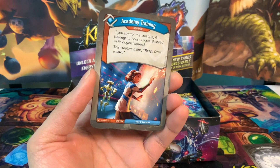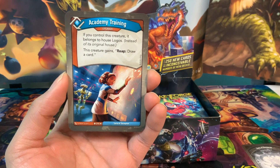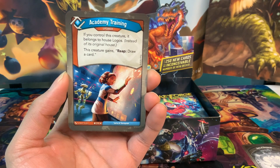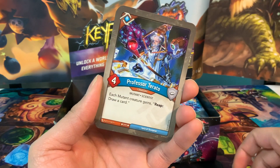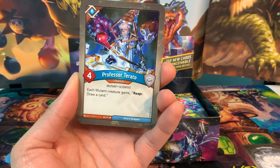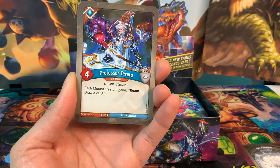On to Logos. We have the upgrade Academy Training: if you control this creature it belongs to House Logos instead of its original house, and this creature gains reap, draw a card — really good with strong reap effects. We have Professor Tarato, a four-power creature: each mutant creature gains reap, draw a card. That's a really cool combo with the Dark Amber Vault. Hopefully there are a lot of mutants in this deck.